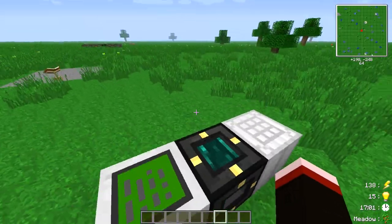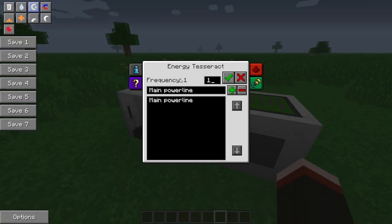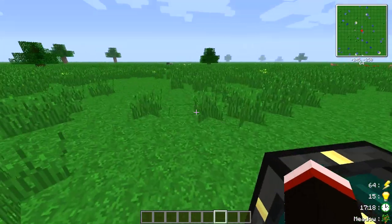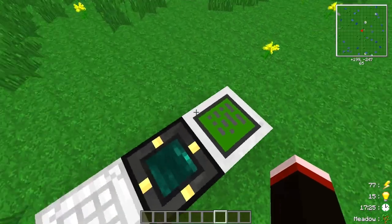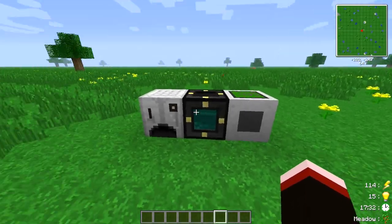Here's the starting setup of the machines you're gonna need. This is a Tesseract from Thermal Expansion hooked up to a lot of energy cells, just for demonstration purposes. You can hook up any engine or power source you like, but I'm using the Tesseract because I like them.